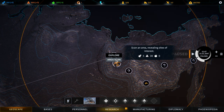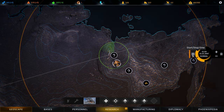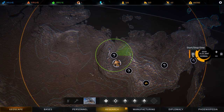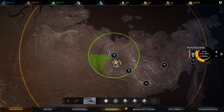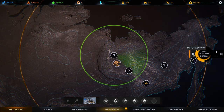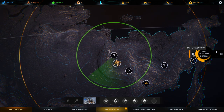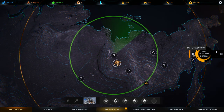Area Scan starts a circular scan at the point of interest which expands in size over time. As it expands, it will reveal any previously undiscovered points of interest within its radius. You can only have one active area scan at the outset, but you can increase that number by building satellite uplinks in your bases. Once the scan is complete, a new one can be started elsewhere.